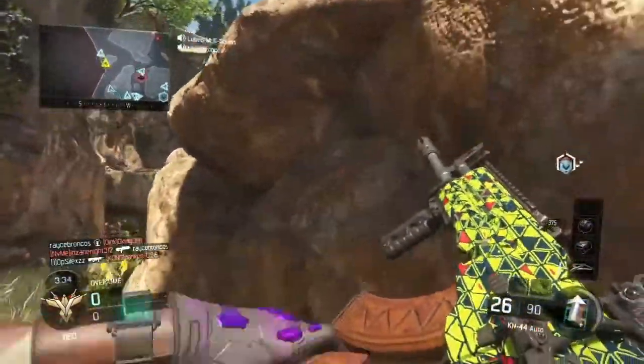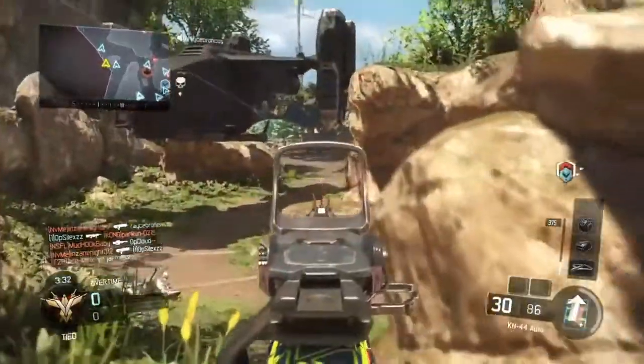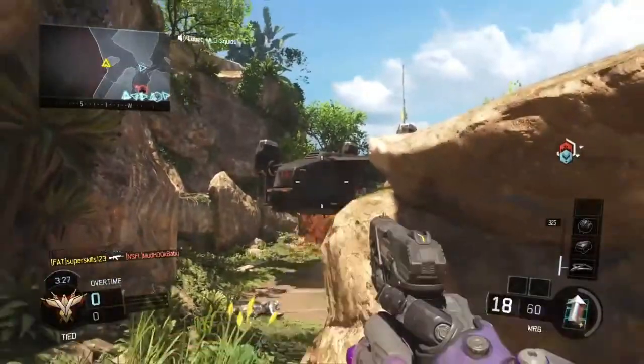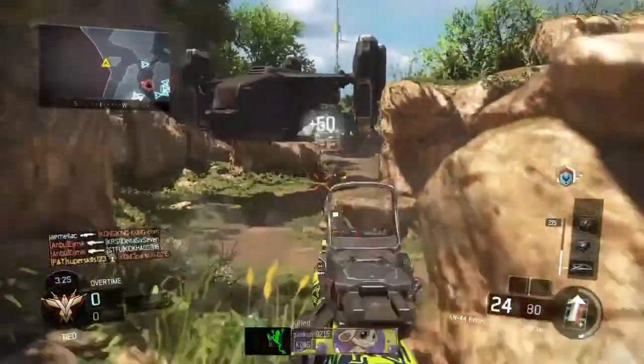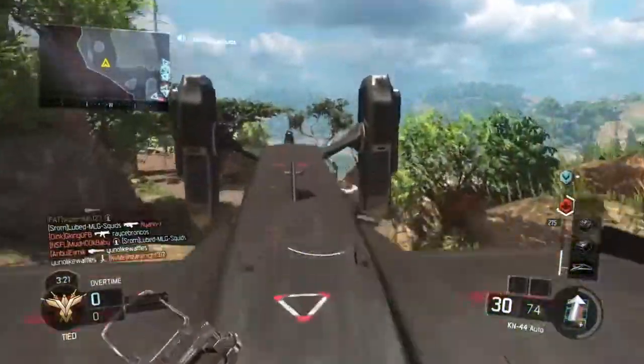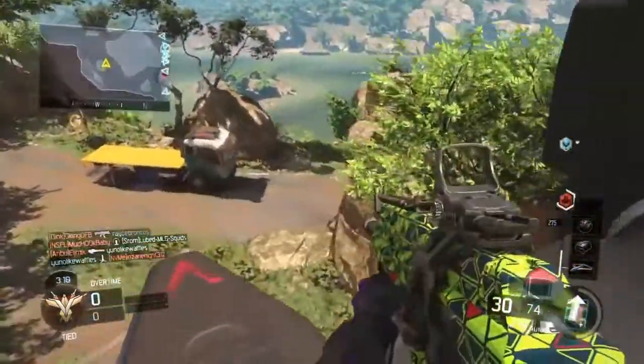Basically, it's a really weird glitch where when you get a care package, you call the ship over and the ship actually lands in your map. You can actually climb on the ship — it's completely broken. People can use it to get score streaks and it's just ridiculous.